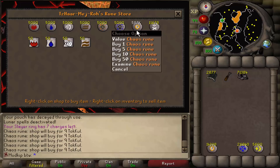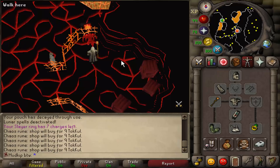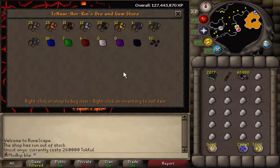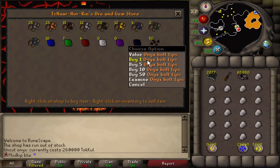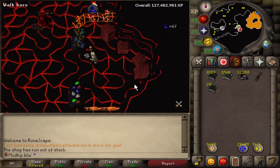Look how many chaos runes are in the shop — wow. I assume they get reset whenever the servers go through the Thursday updates or something. People said I should craft onyx bolt tips as a prank, but why would I do that when I could just buy them from the shop here or fish them from the lava fishing spot right over here. Finally, now enchanting the last of the diamond bolts — diamond bolts E — and we have almost 1,800 now, so combined with the ones in the bank that's almost 2,000. That should last a while.